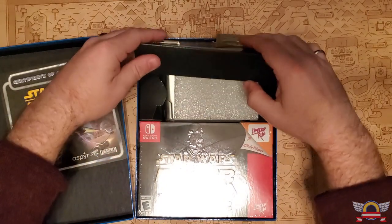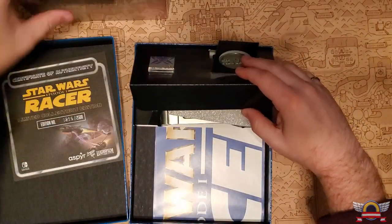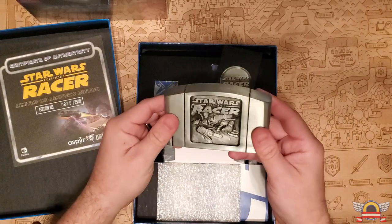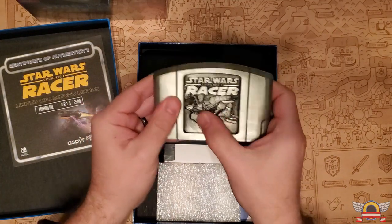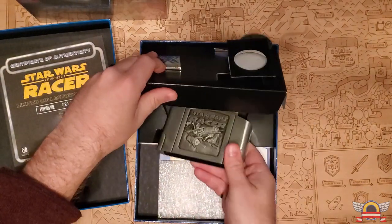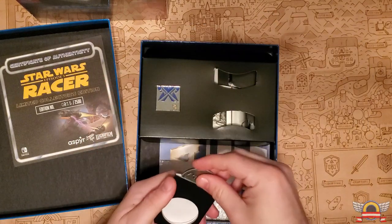Sliding that back in, looks like we have an enamel pin here, so that's neat. On the other side, we have a metal cartridge, which is cool — it's actually like 3D, it has texture to it, so that is really neat.